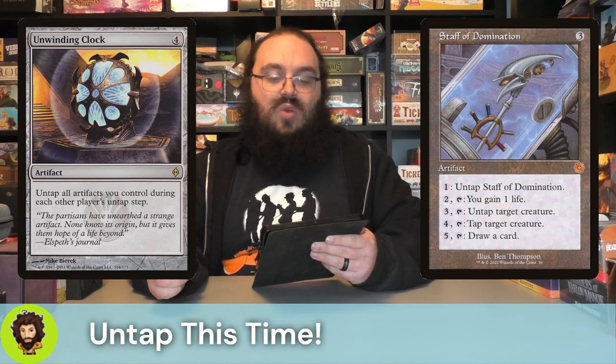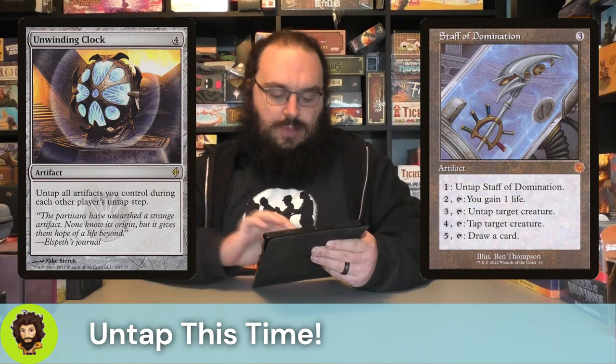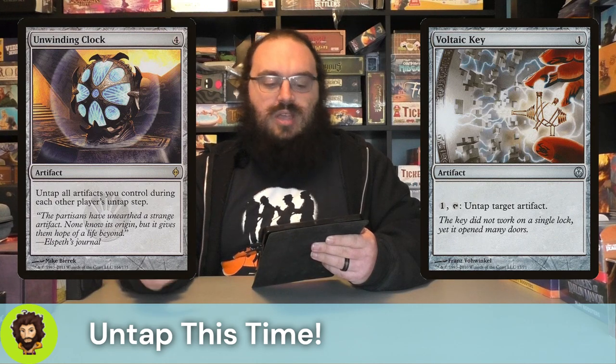We're also running the Unwinding Clock, so we're going to untap all of our artifacts - basically our entire field - at every single upkeep. As well as the Voltaic Key: one mana, tap to untap an artifact. Let's go ahead and reduce, reuse, and recycle.